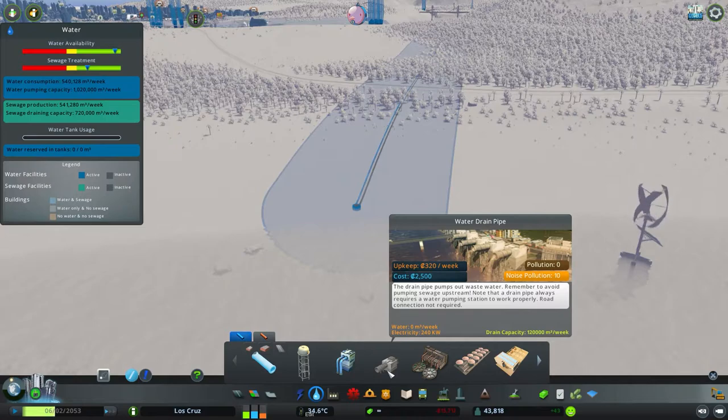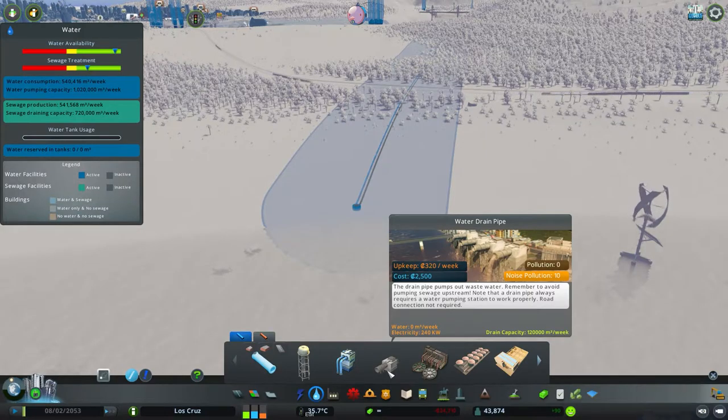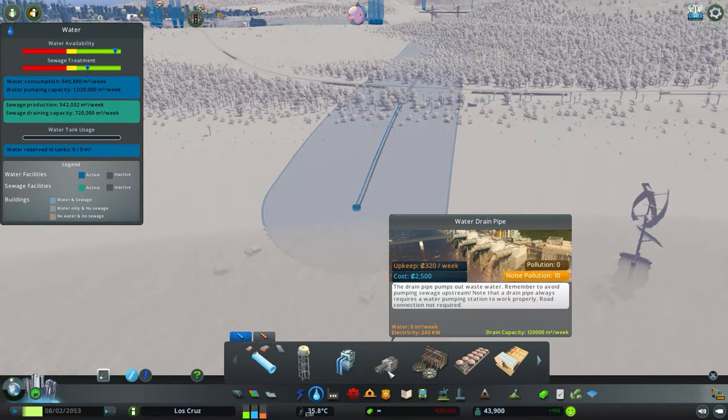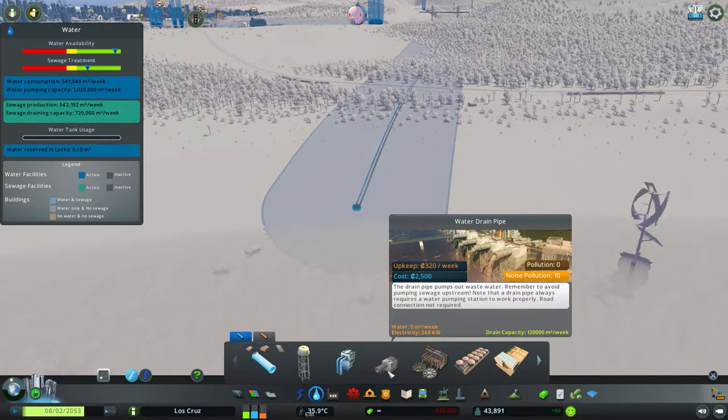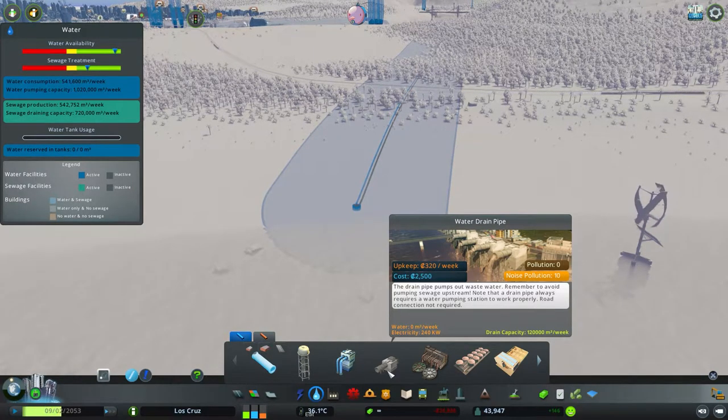So for a raw basic option, you have the water drain pipe. This has a drain capacity of 120,000 cubic metres a week — the same output as the input for the water pumping station. But this does not have any form of water treatment in it at all, so this is literally raw sewage being dumped out into water. It's got a high pollution value. Its down payment is 2,500 and it has an upkeep of 320 a week.